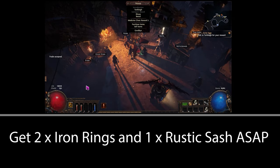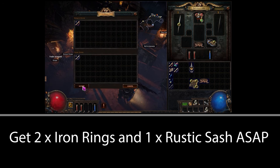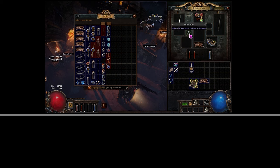Early on any flat physical damage you can get is huge, so pick up all the portal scrolls and wisdom scrolls you come across, because you want to buy two iron rings from Nessa as soon as possible and one rustic sash.